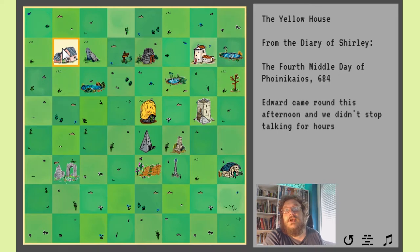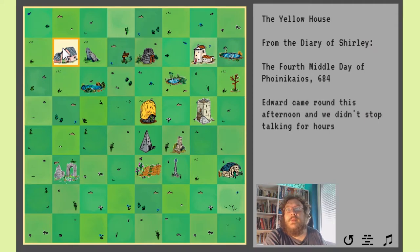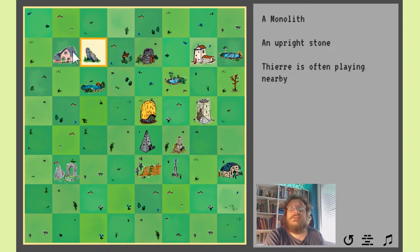So this is still the yellow house — from the diary of Shirley. Shirley does live here, so that's lucky. 'The fourth middle day of Fuenicaios' — I don't know how to pronounce that, sorry, my ancient Greek is rusty — '684. Edward came round this afternoon and we didn't stop talking for hours.' This is the kind of thing I'm going for in this game: little tiny snippets of life. We don't yet know anything about Edward or Shirley really, except that Shirley keeps a diary, she chatted with Edward this day, and she adores beekeeping.